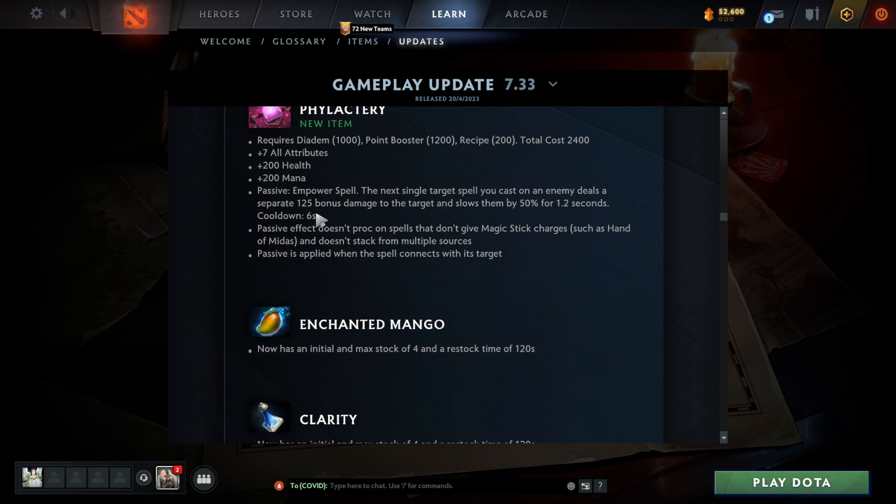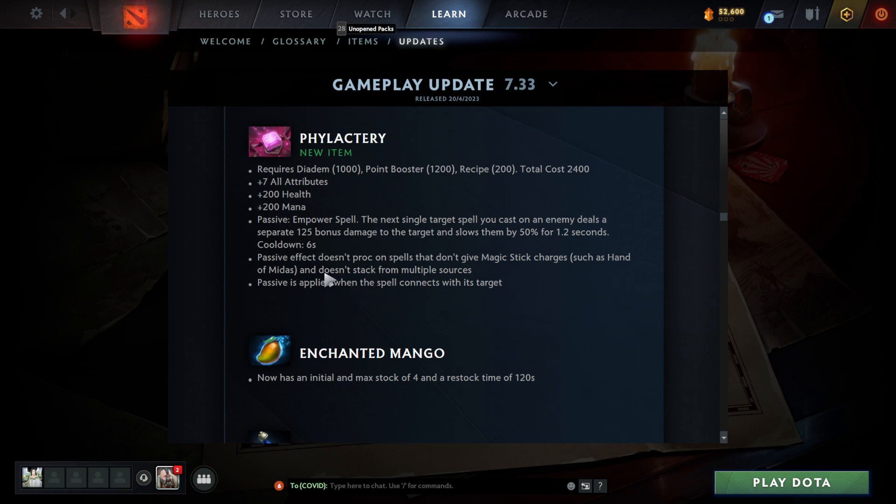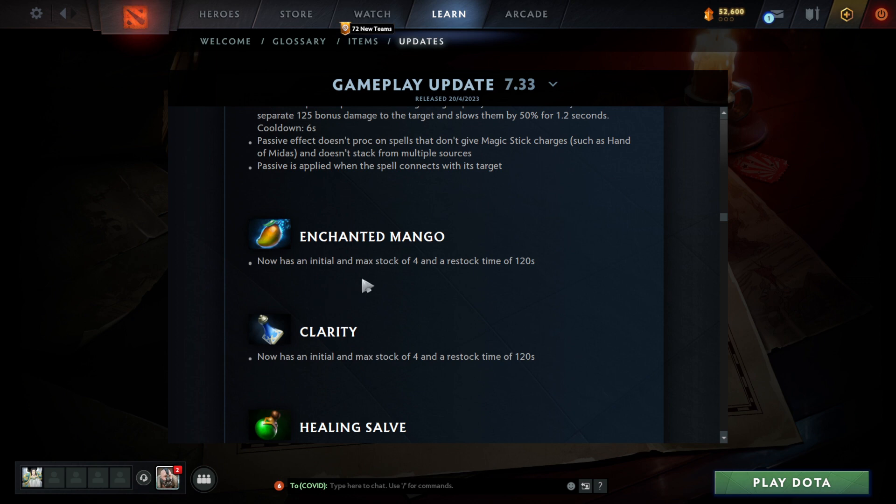On a hero like Leshrac, Zeus, or any hero with fast single-target spells, this could be really strong. This might actually be really good on Ogre, because Ignite slows and this slows — you're basically going to be crawling. Passive doesn't proc on spells that don't target, like Hand of Midas. The passive is applied when the spell connects. It has an initial and max stock of four.